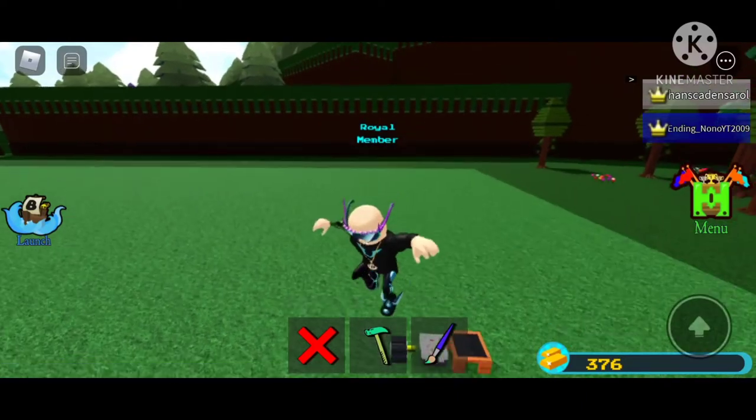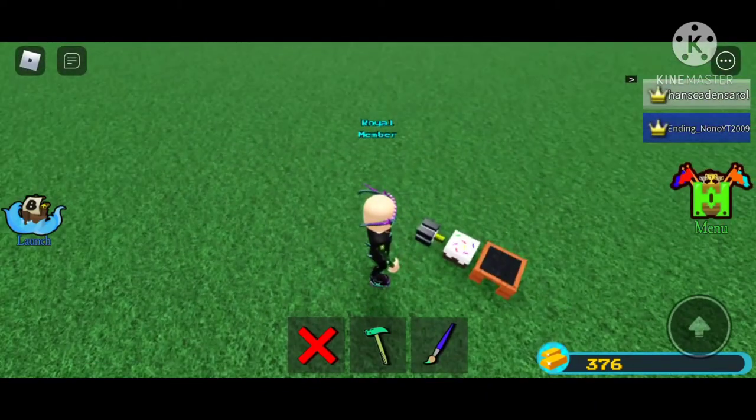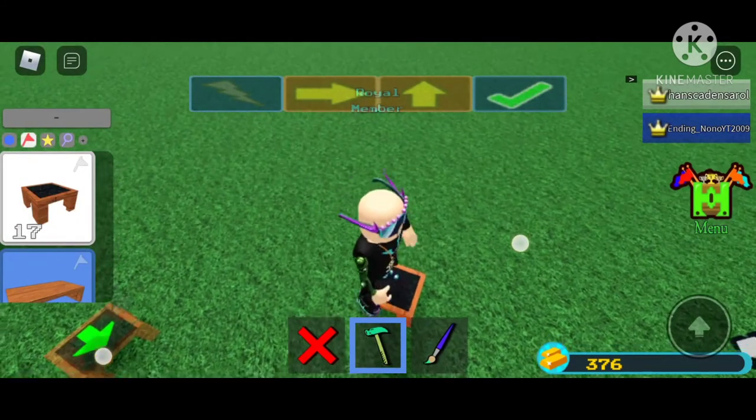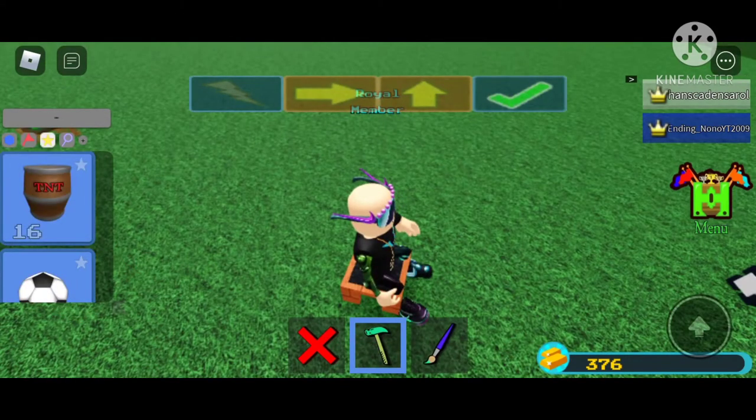Hello guys, today I'm gonna show you how to do the flying glitch. So let's start with the hinge, seat, and cake. First we're gonna put the seat and then the cake.